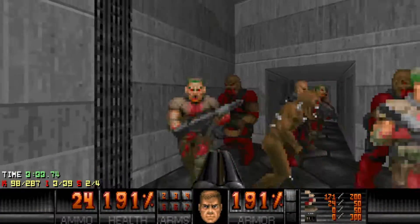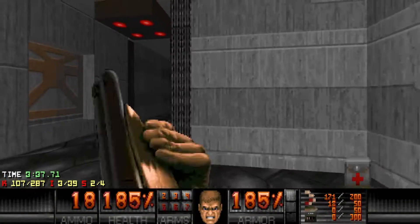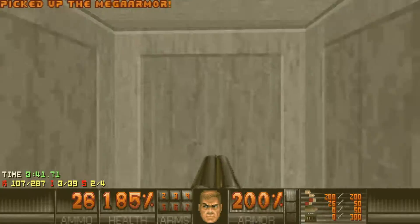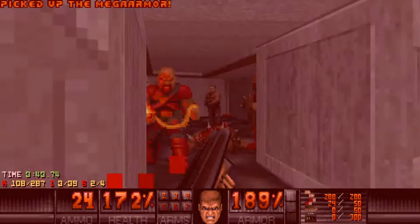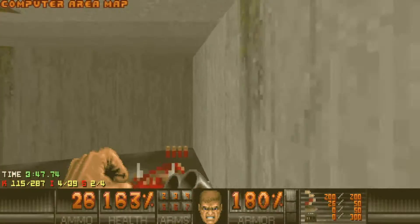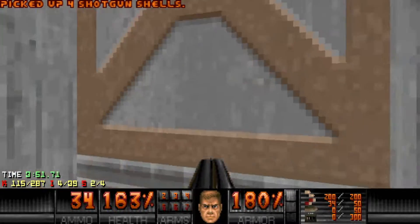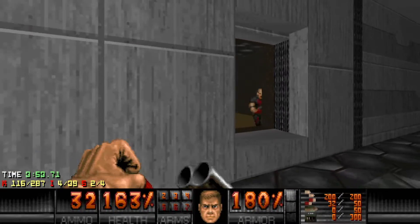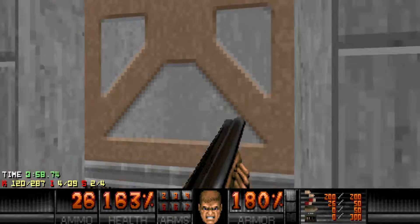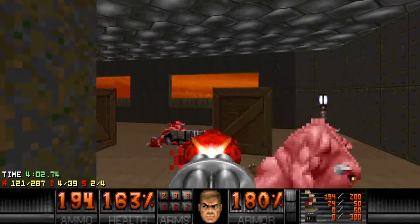Now we'll head through this hallway. After grabbing this mega armor I'm gonna try to back up as quickly as possible because there's more hitscanners, and a computer area map. After going through this door there's more hitscanners and pinkies — just mainly watch out for the chaingunners and shotgunners; other than that this room is not really a problem.